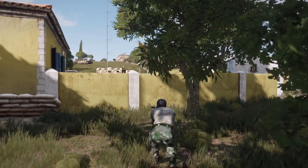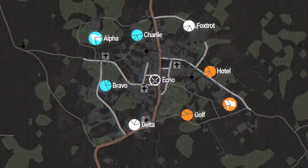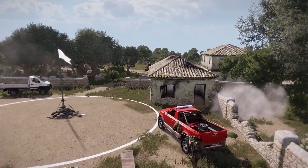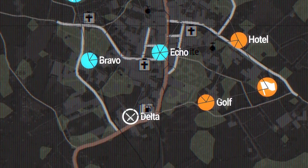At the beginning, both teams start with three owned sectors from which they embark to neutral points placed in the center of the battlefield. If they successfully seize one of these neutral points, a route deeper into enemy territory opens up.